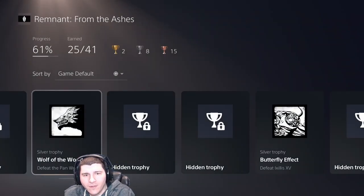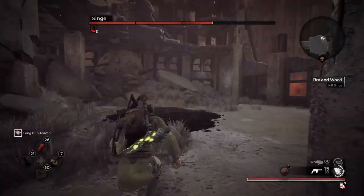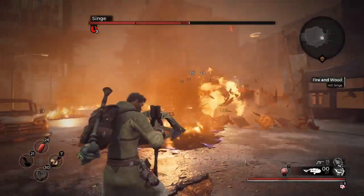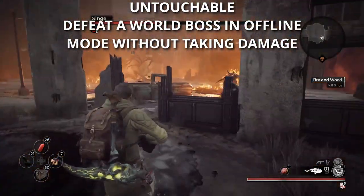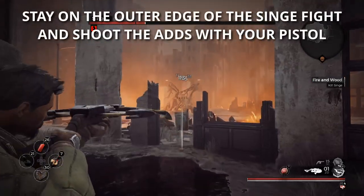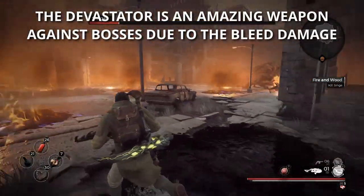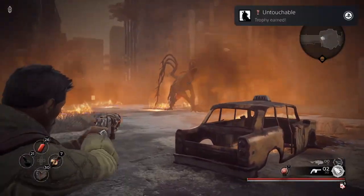That's a perfect segue into our final section: the Anytime trophies. These trophies can be unlocked at any time and on any world, including in the DLC. The first is called Untouchable — to earn it you have to defeat a world boss in offline mode without taking damage. You can defeat the Panwolf by ringing the bells, but I wanted more of a challenge and decided to fight Singe instead. Getting this trophy is a lot easier than it sounds; it only took me three or four tries using a combination of bleed damage from the Devastator and highly upgraded weapons.